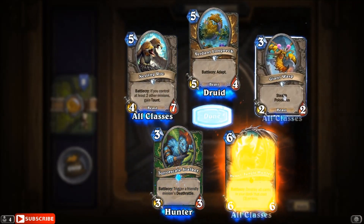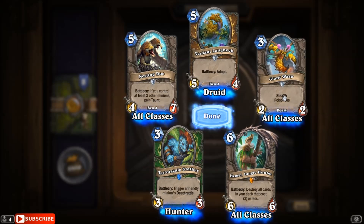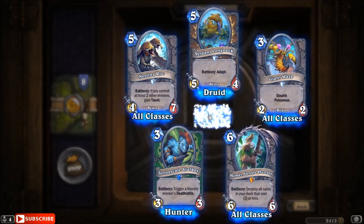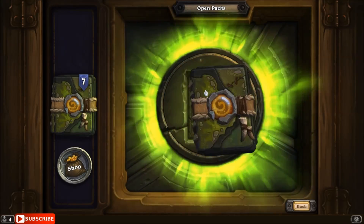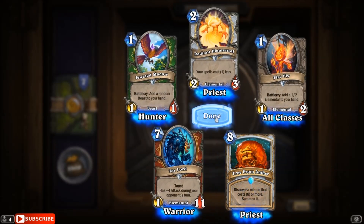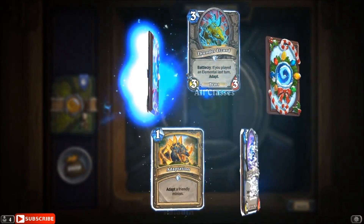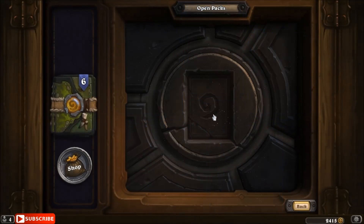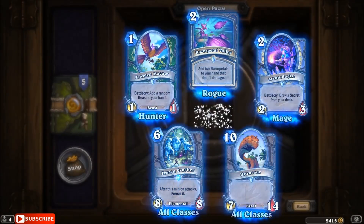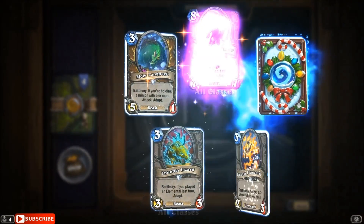Un'Goro is definitely my favorite. Un'Goro was definitely some of the best meta we experienced in the entire year of the Mammoth in terms of balance. Whenever you saw a class, you weren't sure what type of archetype you were going to run into — whether it was a pirate warrior or a quest warrior. When you saw different types of priests, you weren't sure what exactly was going on. The elemental tribe was really cool when it first came out and there was lots of experimentation.